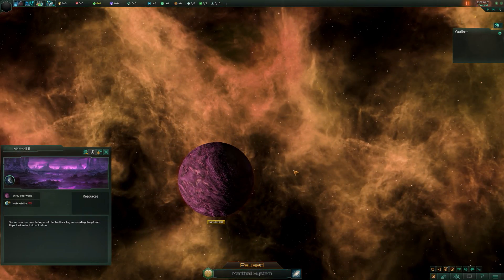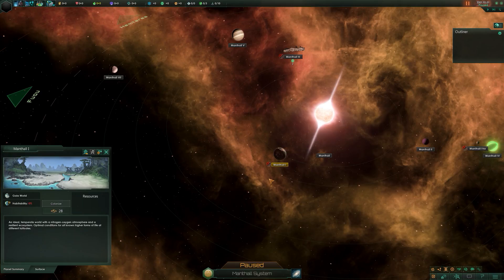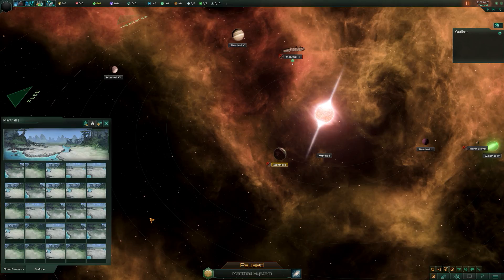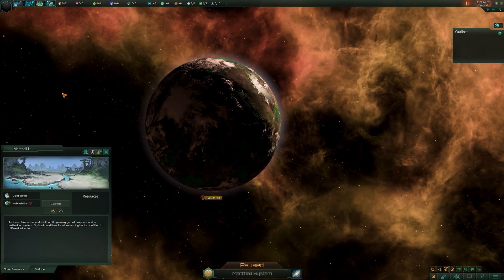Don't send anything there - if you do, you're not going to get it back. Next up is a gaia world. Gaia worlds are the premier choice of planet to inhabit - they typically have a huge planet size, with every type of planet tile available. Habitability for both organic and machine life is 100%. It's described as a lush, ideal temperate world with a nitrogen-oxygen atmosphere and a resilient ecosystem, with optimal conditions for all known higher forms of life at different latitudes.